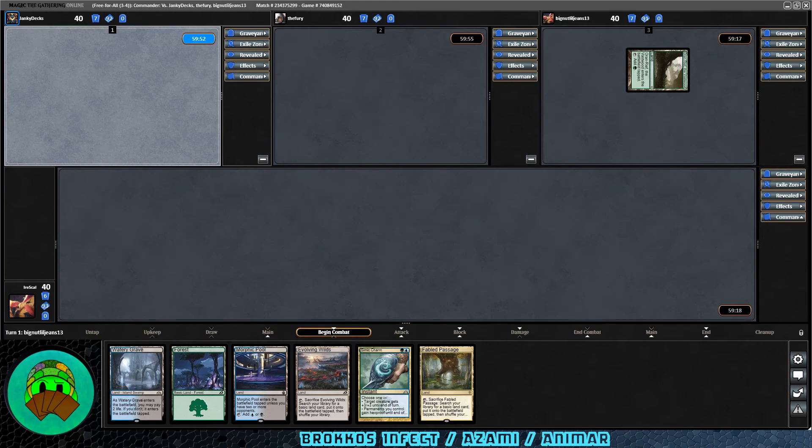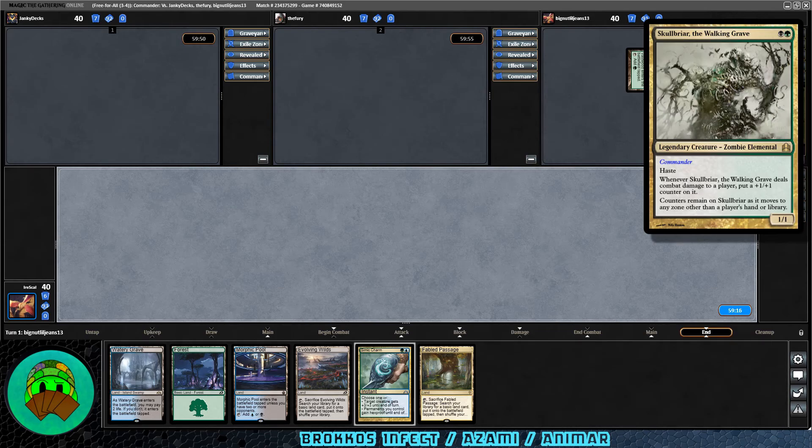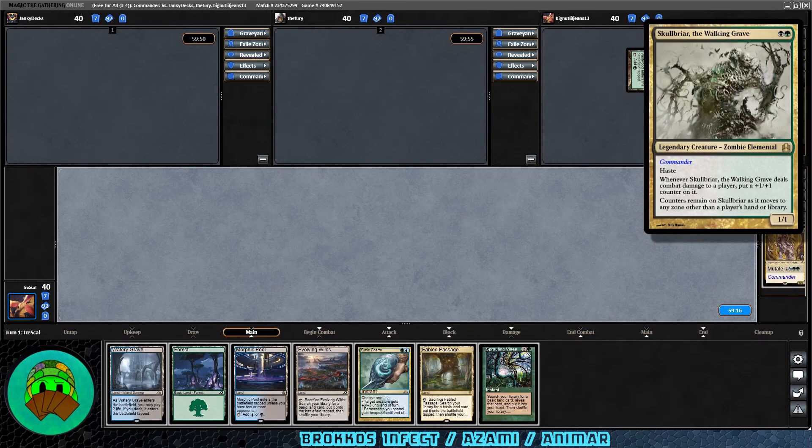Our first opponent plays Oran-Rief the Vastwood, who happens to be Skullbriar the Walking Grave — black-green Legendary Zombie Elemental, 1/1 with Haste. When it deals combat damage to a player, it gets a +1/+1 counter, and counters remain on it as it moves to any zone other than the hand and library. Very good with the Ikoria counters.